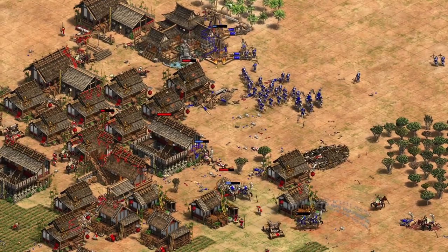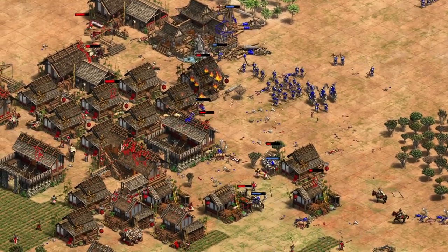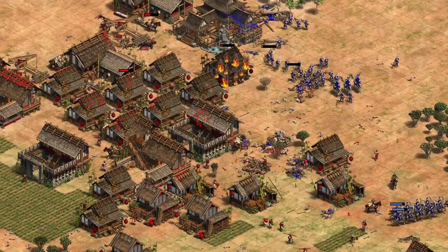We will be going with a 32 plus 2 build order, with the 32 being made of 28 villagers, 1 scout, and 3 militia. If done perfectly, we will be in castle age by 16:31.